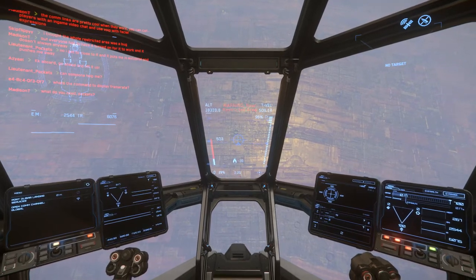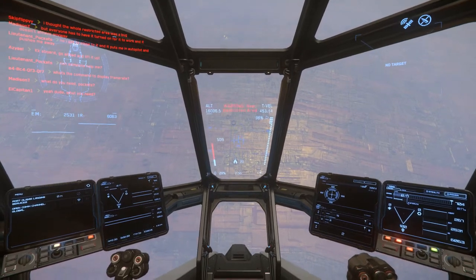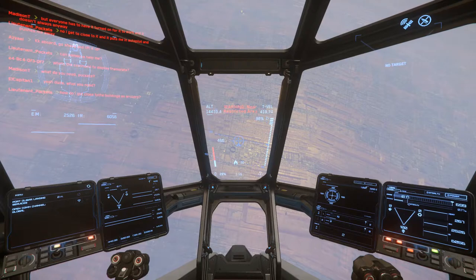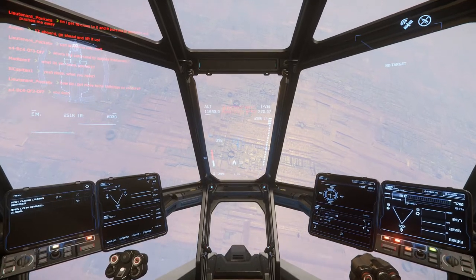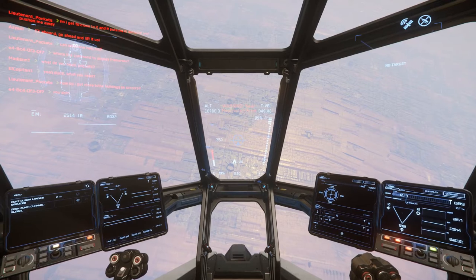I figured out some things. I do want to try racing in the Arena Commander, and the Aurora isn't very good at that at all. I think the Avenger Titan is probably the better ship for racing than the 300i, but I'm not sure. The 300i is faster but less maneuverable.